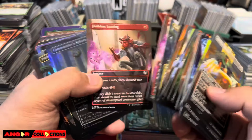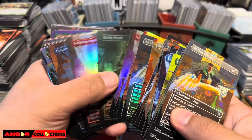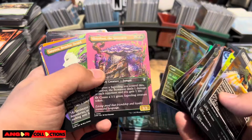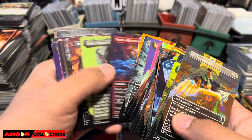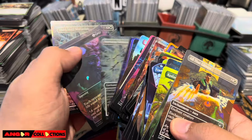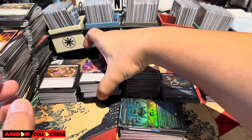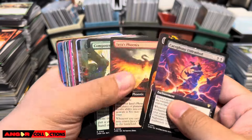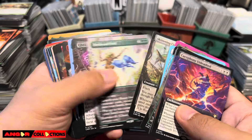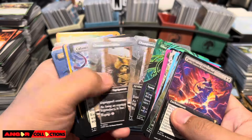These are all the non-foil - we got looting - and then we got all the foil borderless, just insane. These are the non-foil uncommons: we got Dynamo, Exsanguinate, Vandal Blast. Then we got the foil uncommons right here. All of these are not priced in. Then we got the rares - borderless non-foil - Insurrection, some mythics here: Sliver Overlord, Tooth and Nail. Appearing Haze, Calamity.